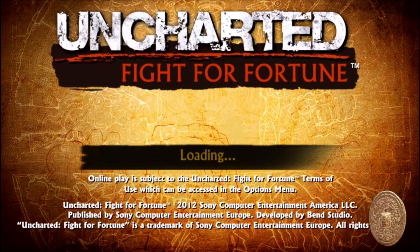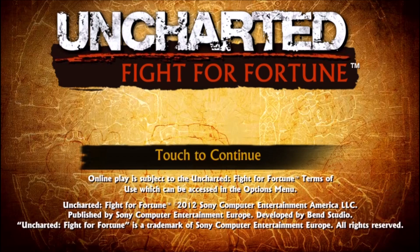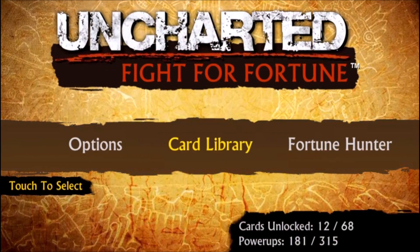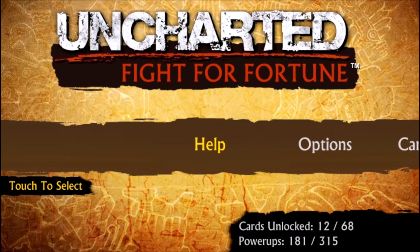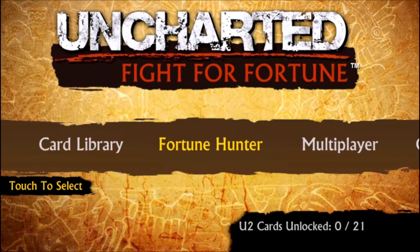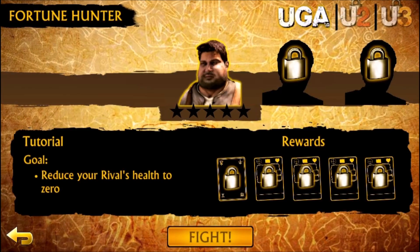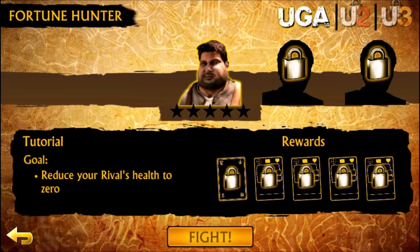This game is very closely tied to Golden Abyss because in Uncharted: Golden Abyss when you walk around the world and collect treasures, kill enemies, and progress the plot, you can see that you are upgrading cards that you can use in this game. They want you to play both games, so once you finish Golden Abyss and have upgraded cards you can do better in this game. And this game is a card game.